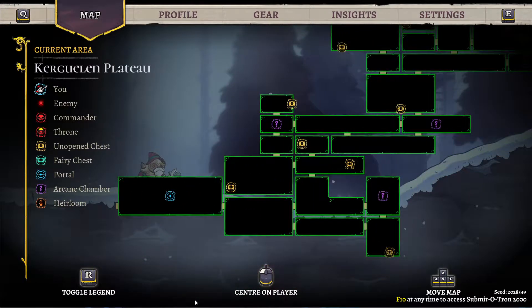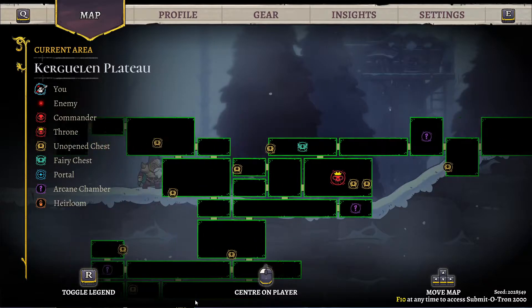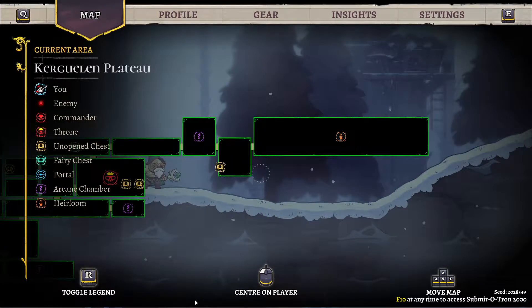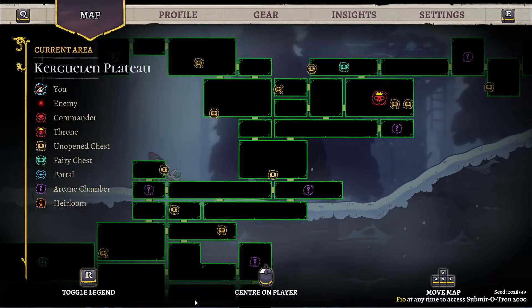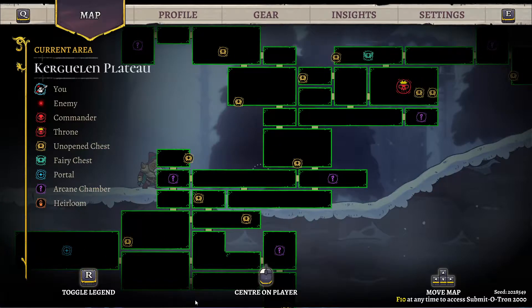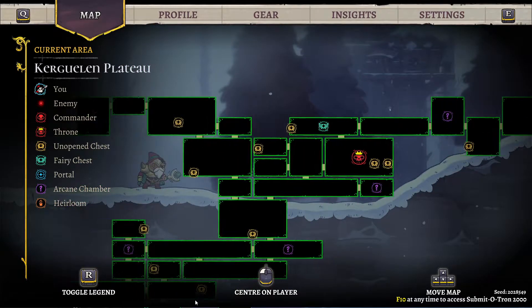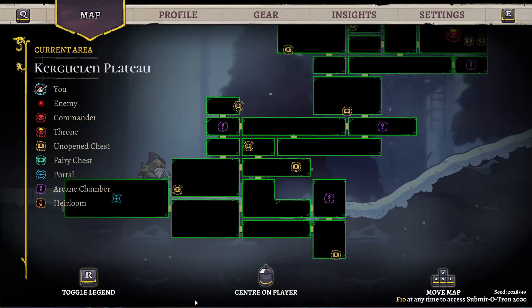Here is our entrance. We have a bunch of question marks. The fairy chest is up there by the boss. The relic is there. I could basically narrow down where the ivy could be if I want to go for the ivy. Either way, I have to go for the boss first - so I'm going that way, right and up.